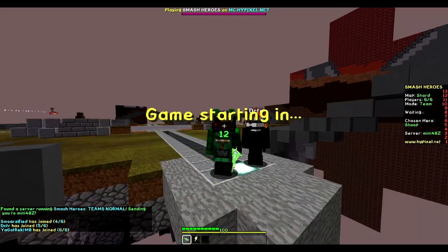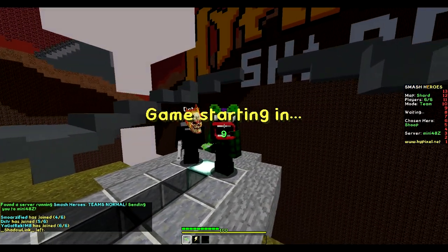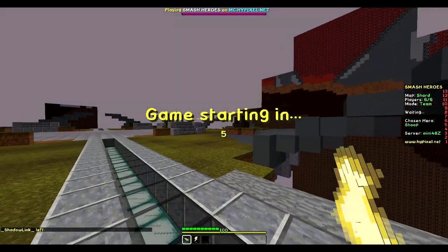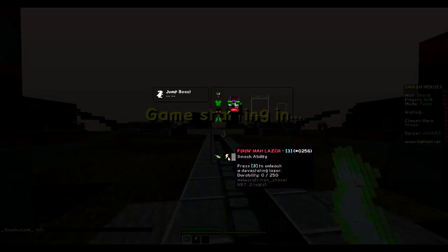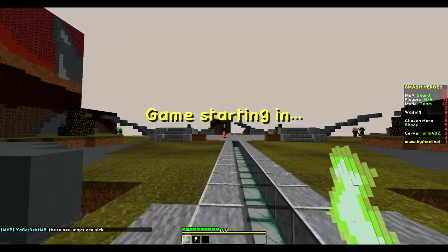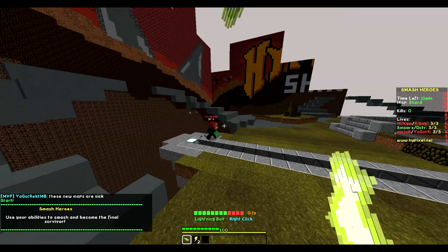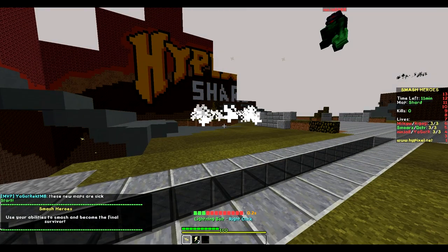So to try out this class for the first time, I'm going to be bringing Doctor in as Skullfire, so that if I'm trash, he can kind of pick me up on this one. So we're going to try this out. And this is one of the new maps — there are 10 new of them. Let's just pretend I didn't just log off the map.